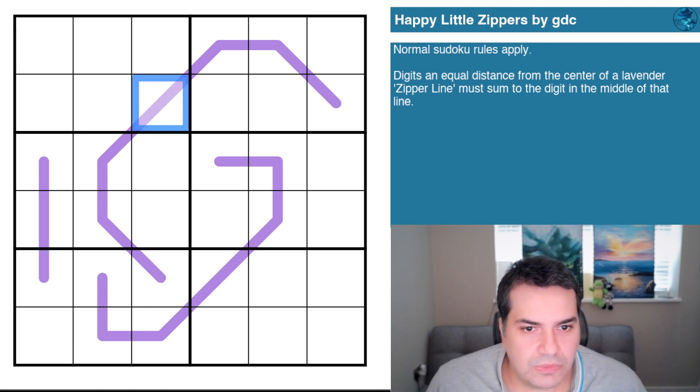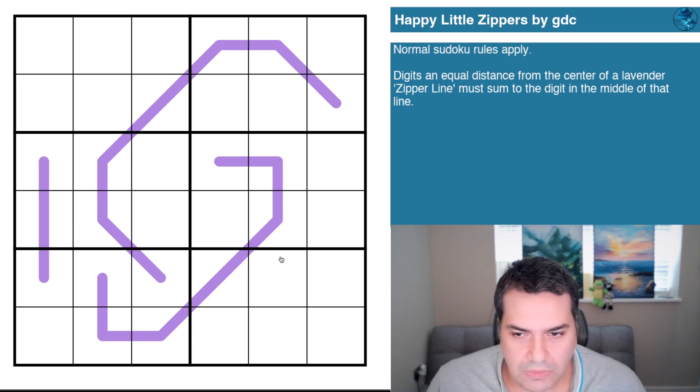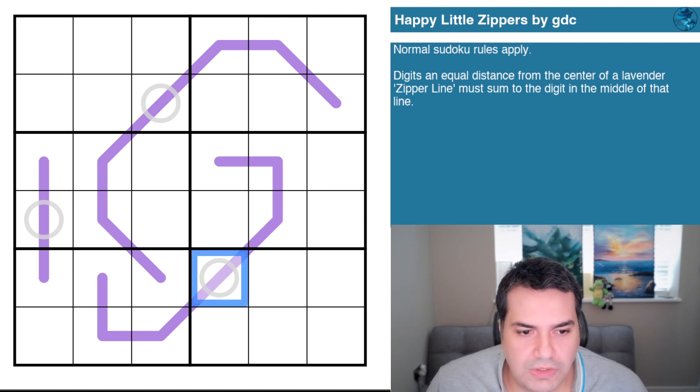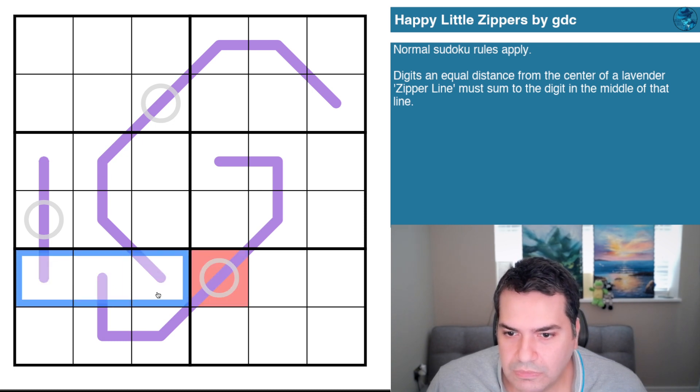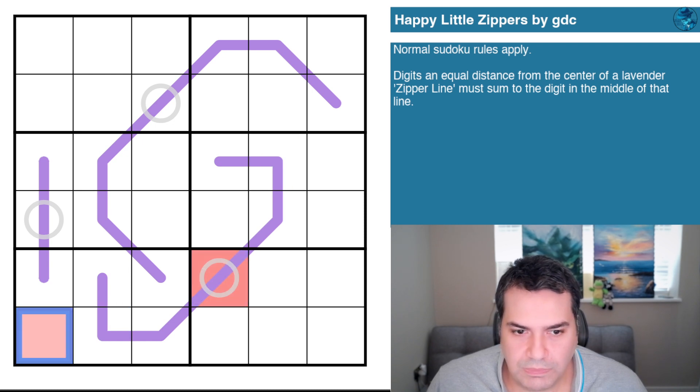Let me restart the clock and see if I can actually do it this time — wish me luck. I'm going to mark the center cells so I don't lose track of them. This center is fairly obvious: red can't go here — sudoku prevents it — and it can't go there because you can't have red plus zero add up to red. So this is the only place that red can be.